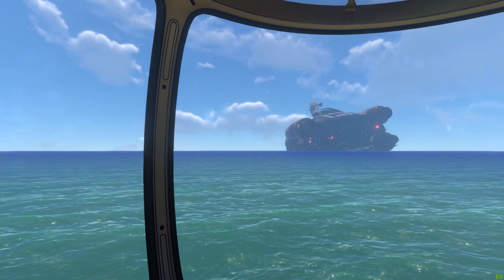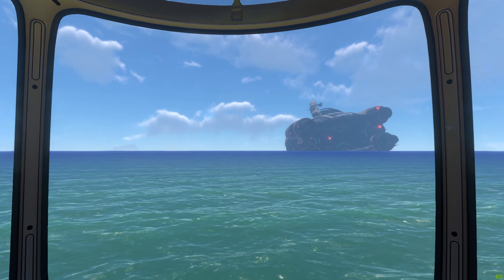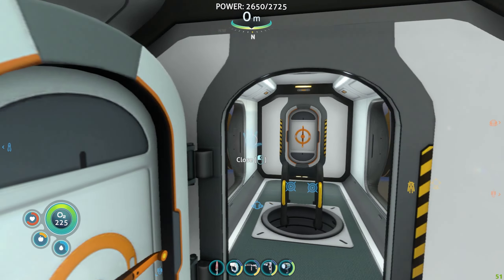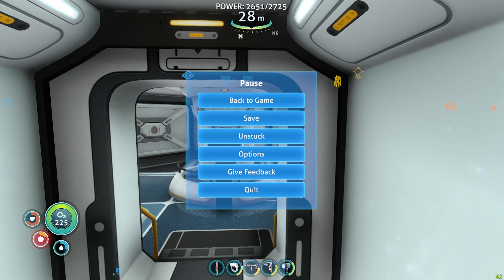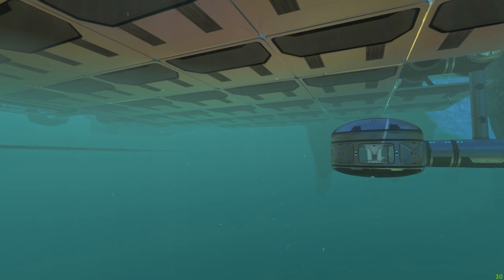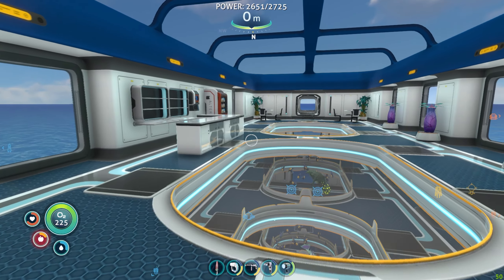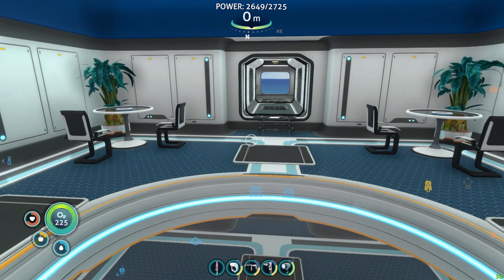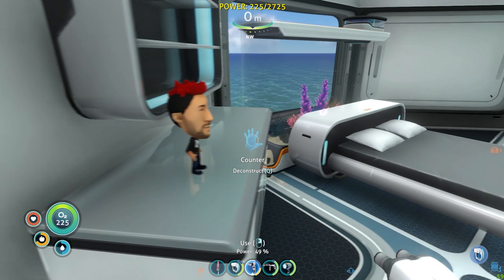Just being able to view the ocean through the glass enhances the feeling of survival and progression as you witness your base grow and evolve. However, one aspect that detracts from immersion is the lack of ladder climbing animations — instead of visually climbing the ladder, the character instantly teleports up and down. Also, the placement of foundations can be a bit like floating islands in the sky, defying the laws of physics. I personally would have liked to have seen more customization options for decoration, but despite these nitpicks, base building remains a rewarding and engaging aspect.